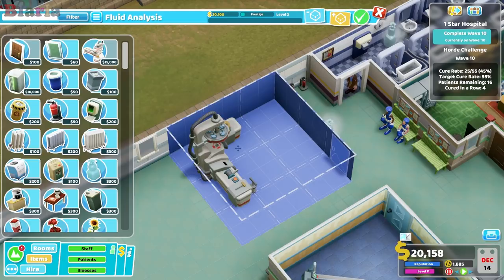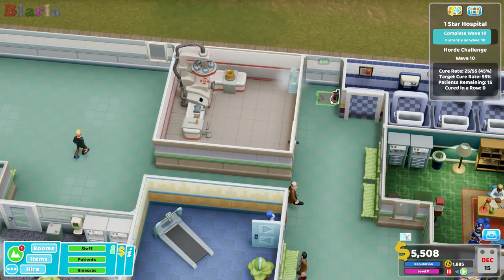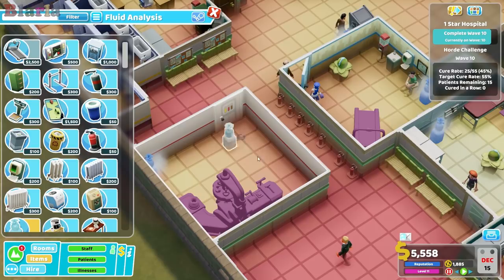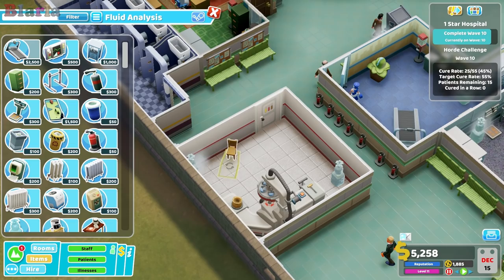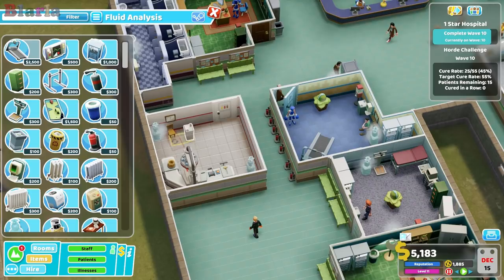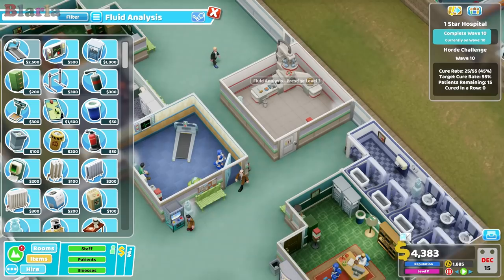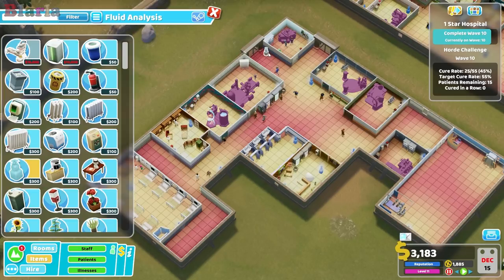We'll get some money in soon. We can get the chair and all the gubbins in for the room. There we go, excellent. Now I also think we should deal with this space out here because it's quite hot - while we've got a bit of money let's just deal with this heating issue, adjust these thermals just a smidge. How much are traction beds? Three grand each. Let's get some additional traction beds in there.